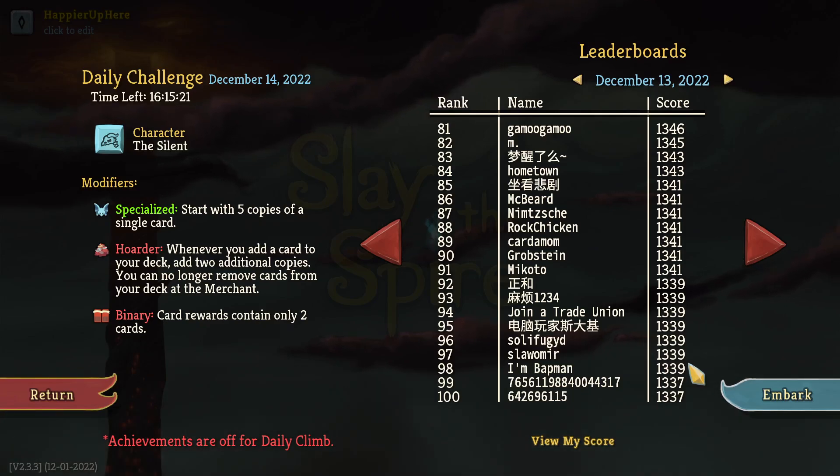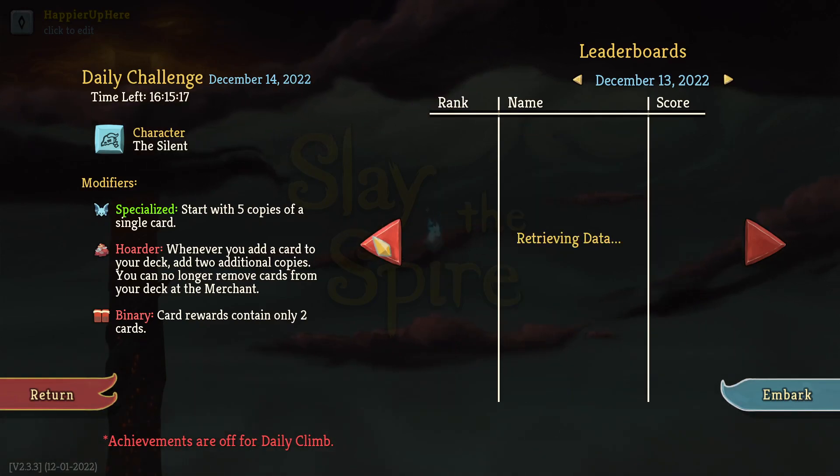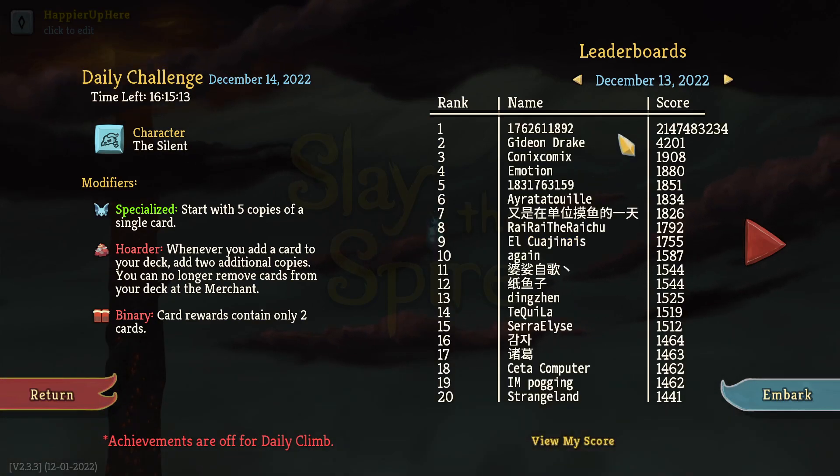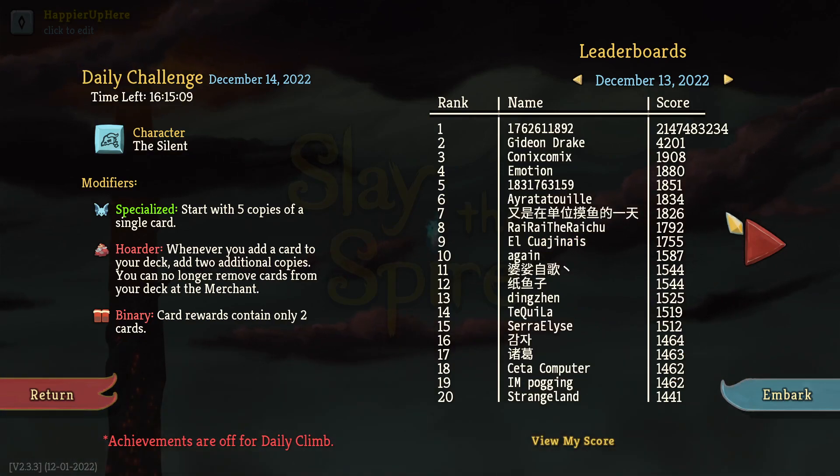Pelts got a somewhat low score, wasn't able to perfect the Bronze Automaton, and also didn't make it to the top 100. This really just proves Pelts is only human, because otherwise I'd assume Pelts is a bot given the consistently high scores.